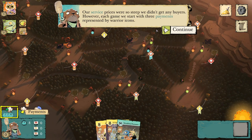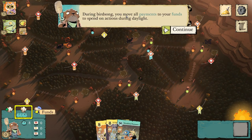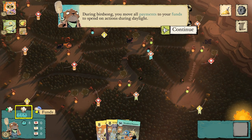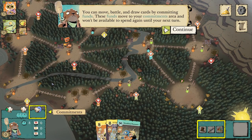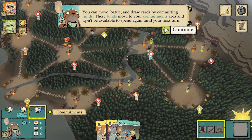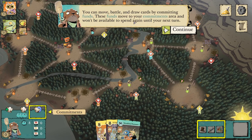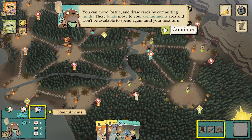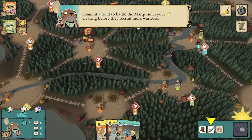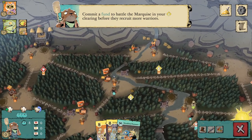Each game you start with three payments represented by warrior icons. During birdsong, you move all payments to your funds box to spend on actions during daylight. You can move, battle, and draw cards by committing funds. These funds move to your commitments area and won't be available to spend or commit again until your next turn. Committing funds is very important — commit a fund to battle the Marquis in your bunny clearing before they recruit more warriors.